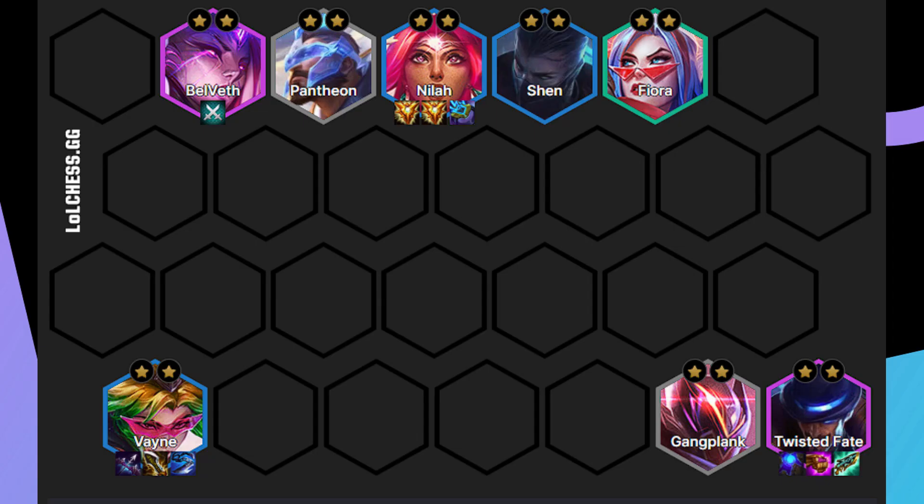An example here could be 6 Dualist, where we could switch out Gangplank or Yasuo depending on if you have Sunfire or not. Remember to place Twisted Fate on the portal if he's not in the front line.